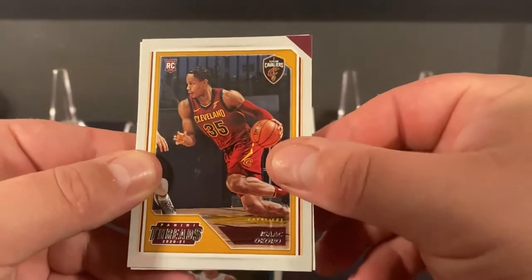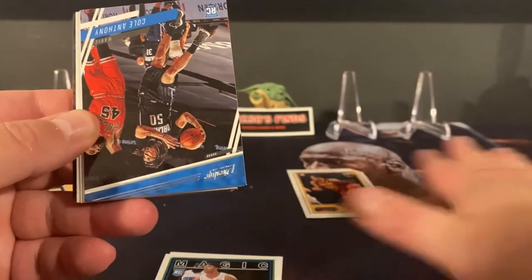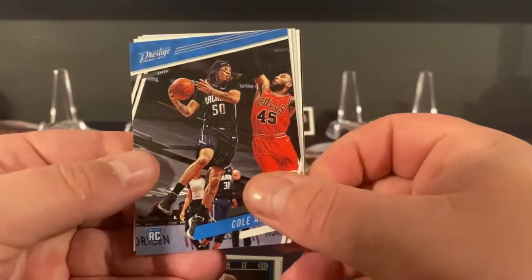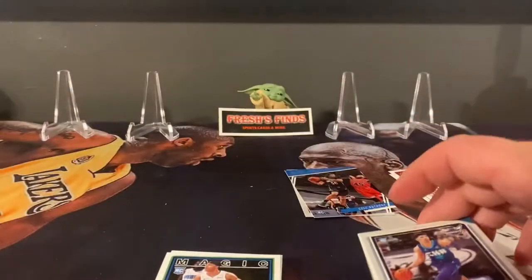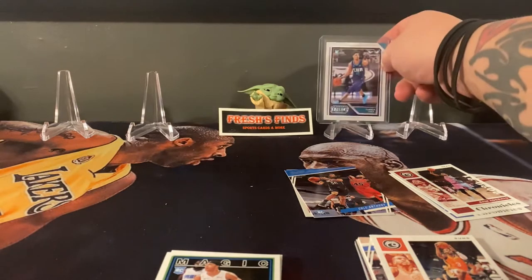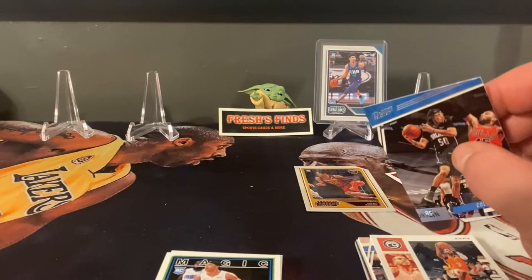There's a Hachimura in Threads. LaMello Ball Threads — there you go, not too shabby at all. Cole Anthony Prestige — that's a good one. I'll put LaMello up here; I should probably put Cole Anthony up there too, he's balling down there in Orlando.